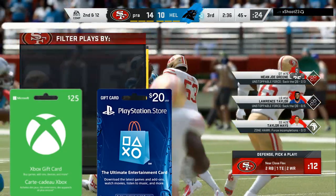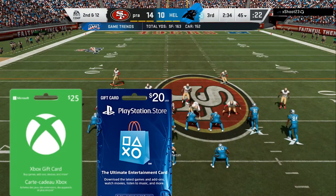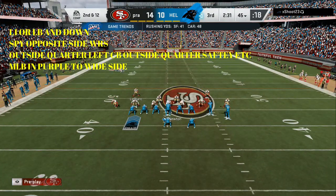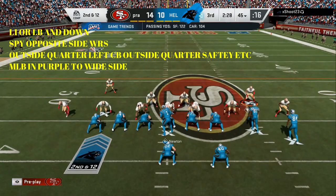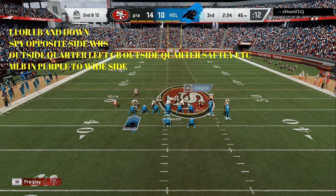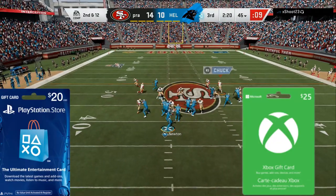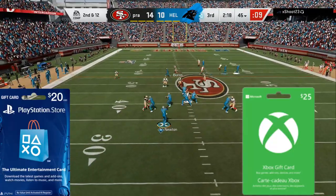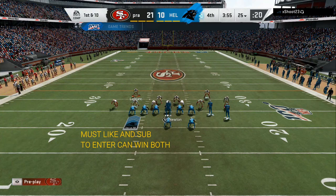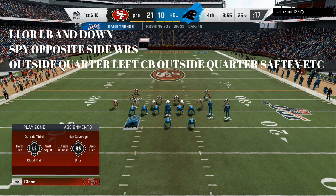Let me know in the comment section what do you want first, the PlayStation or the Xbox? I'm going to look at all the comments, add them up, and that's what we're going to release first. So, L1 or LB — the setups. Left stick down is going to pinch your entire team. Spy somebody opposite of where the double wide receivers are at. Now, a crucial adjustment to this: your middle linebacker on the side with the two wide receivers, you want to put him in a purple zone.